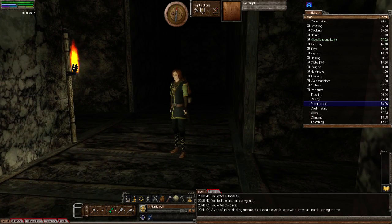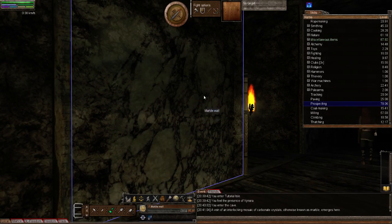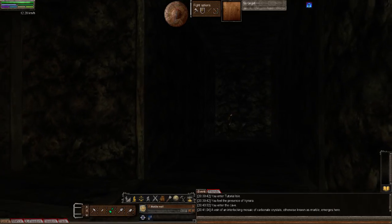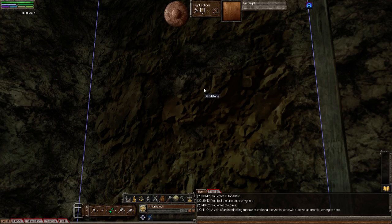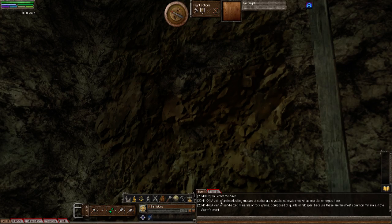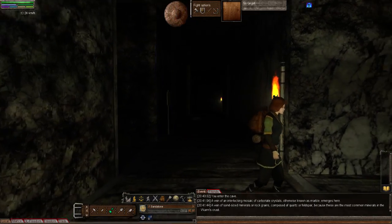Just FYI, rock salt looks very similar to marble — you get excited thinking you've got marble in your mine and it turns out it's rock salt. So over here is what the new sandstone looks like — this is the new resource for making your paving. Double-click on that and you'll see down here: a vein of sand-sized minerals or rock grains composed of quartz or feldspar, because these are the most common minerals in the worm's crust. It shouldn't be difficult for any of you to find sandstone. We have seven veins of it in here, with all different quality types.